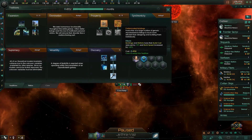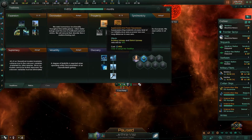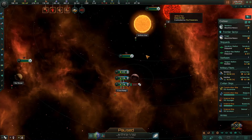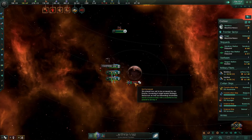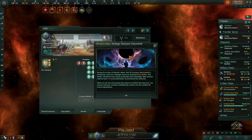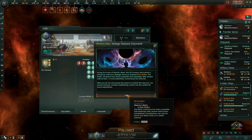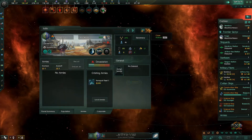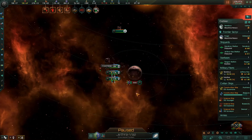We also have a tradition available — we definitely want this; we want our upkeep to be reduced. Also, we've discovered dark matter, which is really excellent, but that's not important right now. What's important is we are taking our enemy's capital. This is what's important.